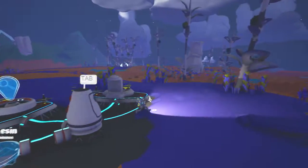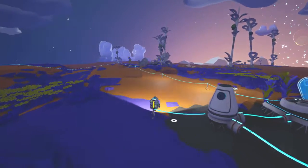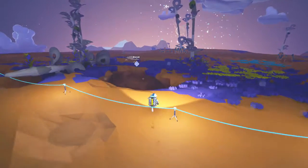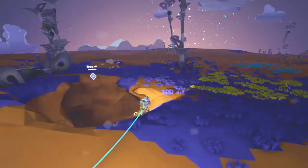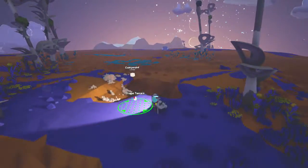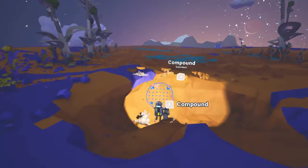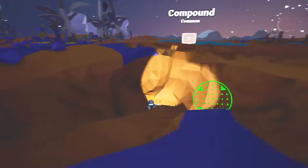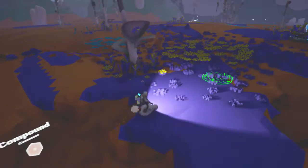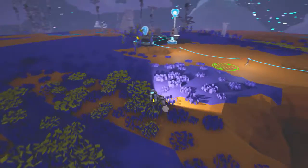Welcome back to Astroneer. I did a little bit of research off camera about what we should be doing here. We have these tethers which are useful, but what we really need to do is just stock up on some compound and some resin. We need to go caving and look around to find some stuff that we can research.